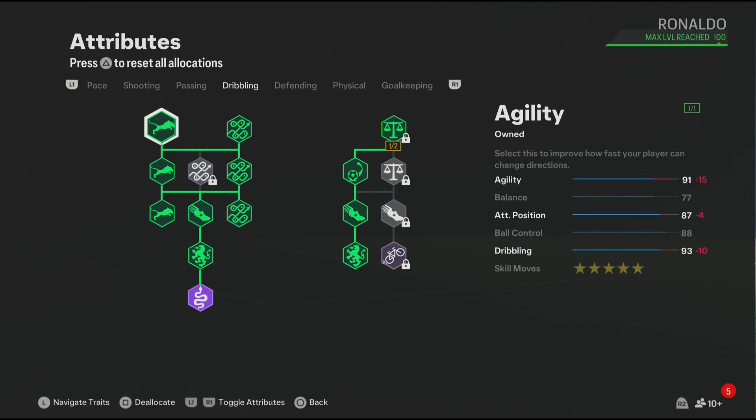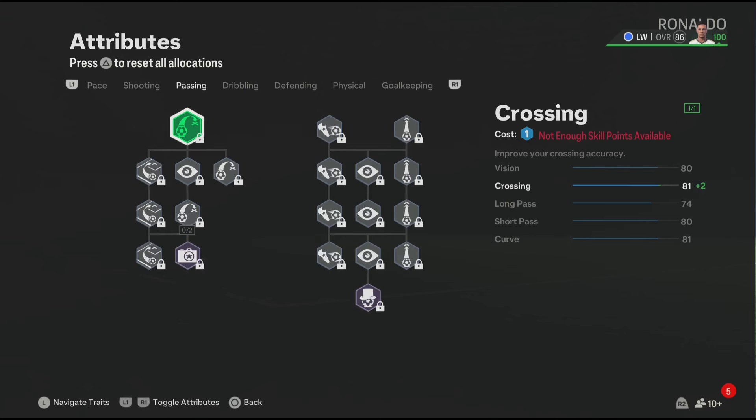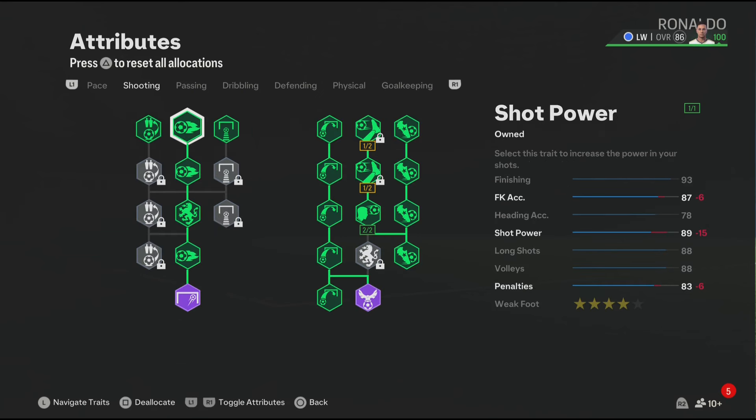For dribbling, the dribbling is looking good and we also have a few dribbling play styles which will improve your dribbling in game. Also, Ronaldo has five-star skill moves in the game, so make sure to add that.